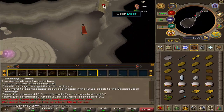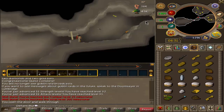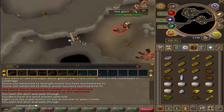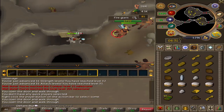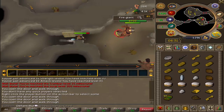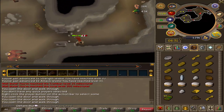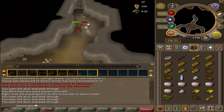What I want to do to get some magic up is eventually come back to fire giants. But I wanted to get myself to a point where I could kill fire giants after doing Waterfall Quest. But they hit you and there's no safe spot. Everything has a fucking ranged attack on RS3, which is frustrating. Fire giants are obviously for the later game.